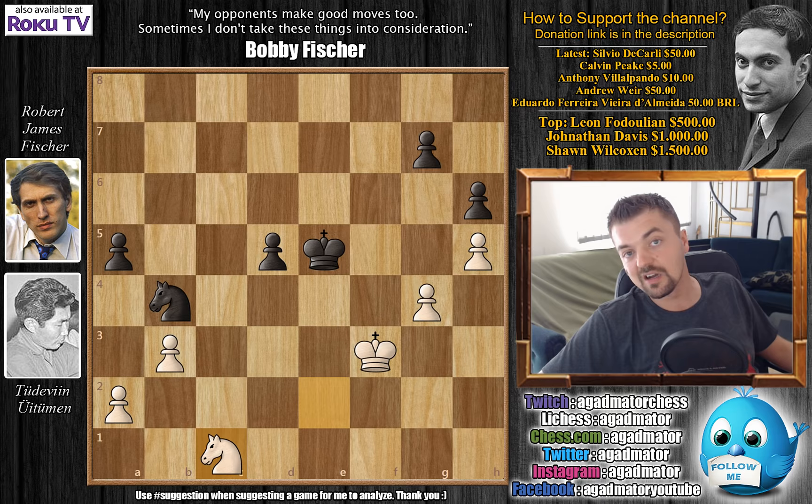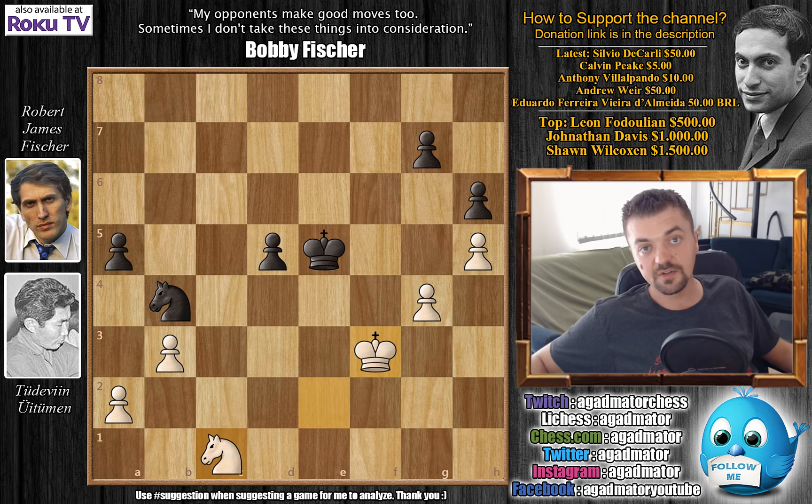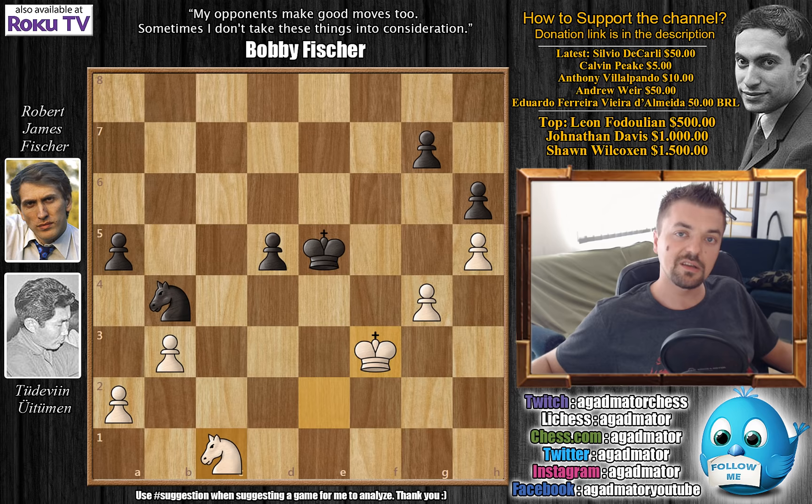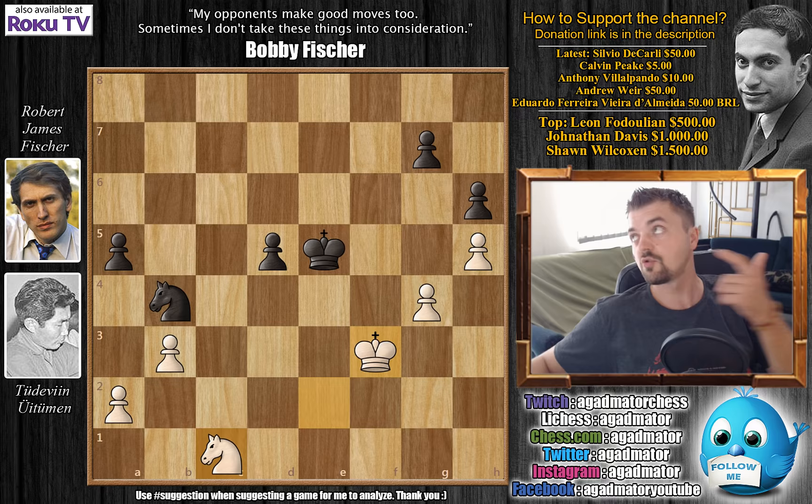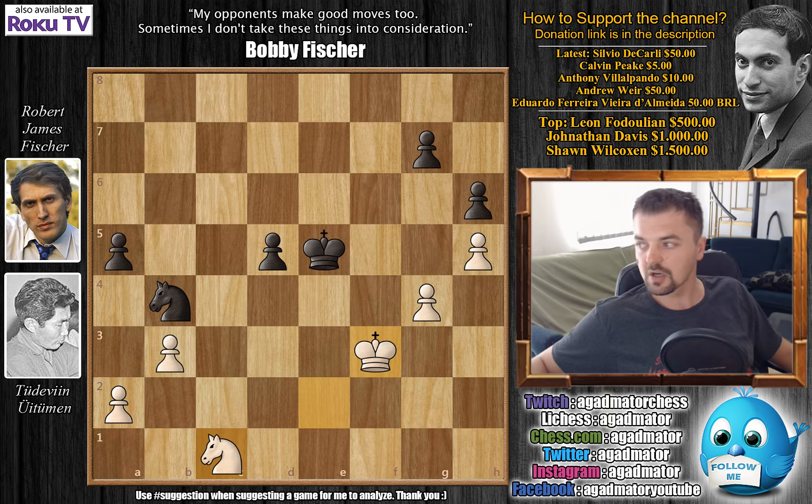There's no way to push for any advantage — if you move the king, Uituman keeps checking, and with equal material it's a fair draw. After three consecutive wins, Fischer draws rounds 15 and 16. Something called Fischer's legendary streak is coming after this game — we'll talk more about that in future videos. That was round 16 of the 1970 Palma de Mallorca interzonal. I hope you're enjoying the Bobby Fischer series. Thank you all for watching and I'll see you soon.